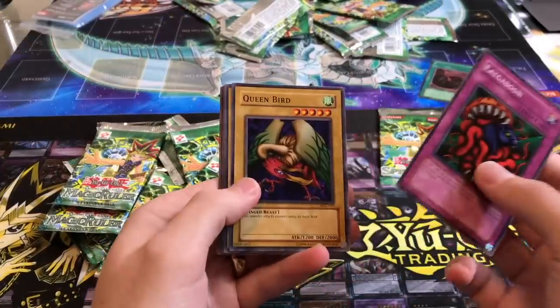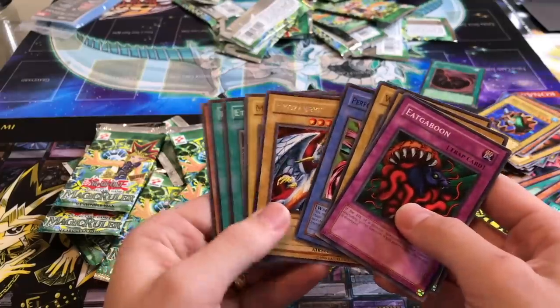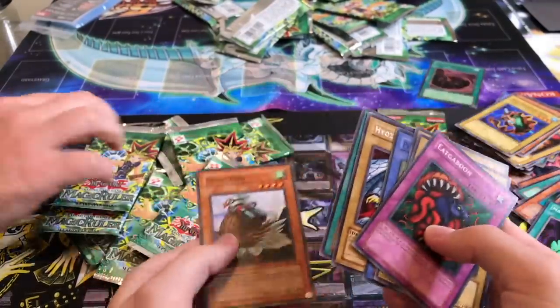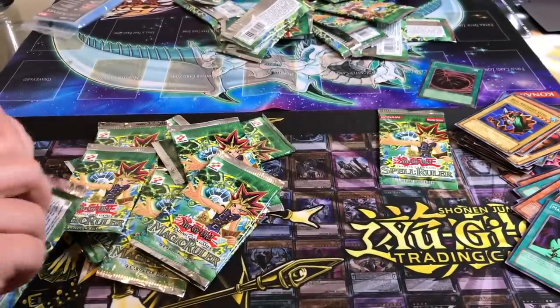Come on, give me a release — you're going to get something in there. Hiyo Zanru, Eternal Rest — that's a good one. Another Sonic Bird! I need that for my Relinquished.